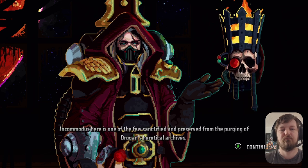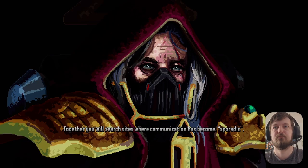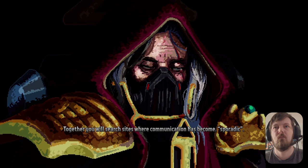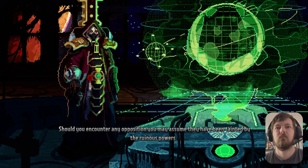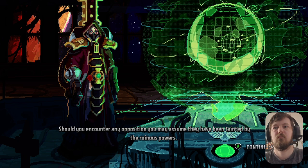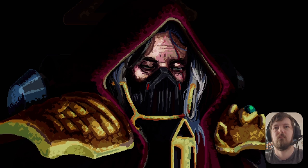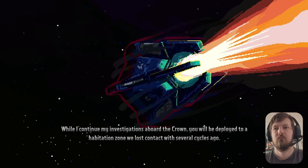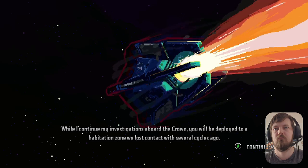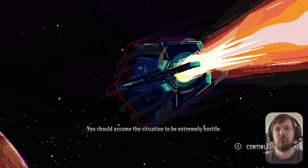So I'm going to be telling the story of Phantom through different games. [In-game briefing:] You will search sites where communication has become sporadic. Should you encounter any opposition, you may assume they have been tainted by the villain's powers. Suffer not the heretic to live. While I continue my investigations above the crown, you will be deployed to a habitation zone we lost contact with several cycles ago. You should assume the situation to be extremely hostile.